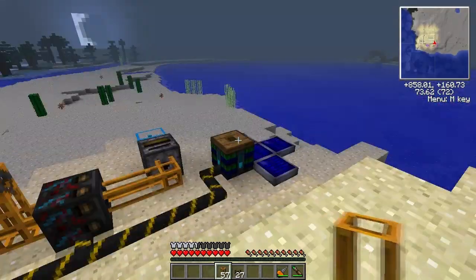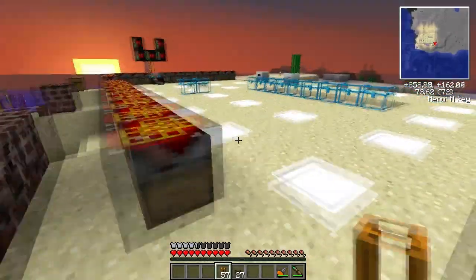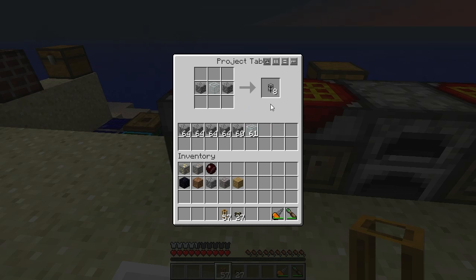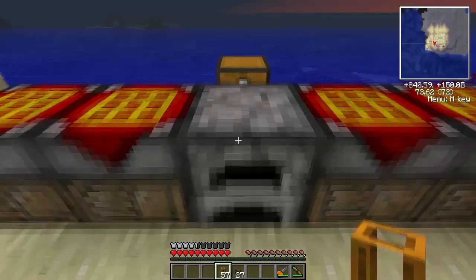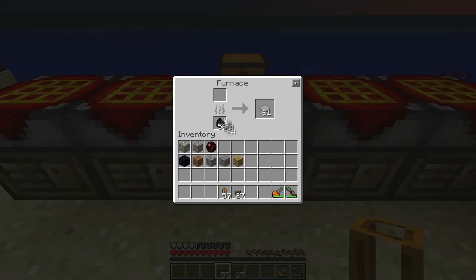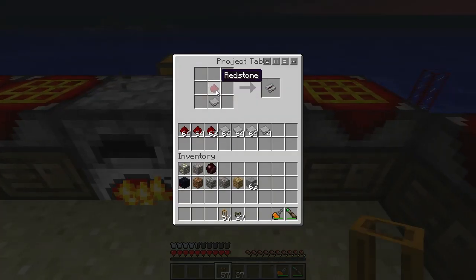I forgot about the activation of the filter. Let's go do that first — filter activation. Starting with stone wafers: stone wafers are created from cooking regular stone. Then stone wafers with redstone give stone wire.